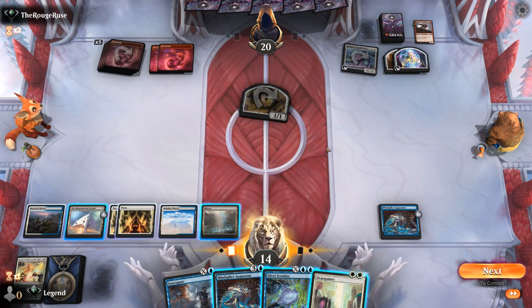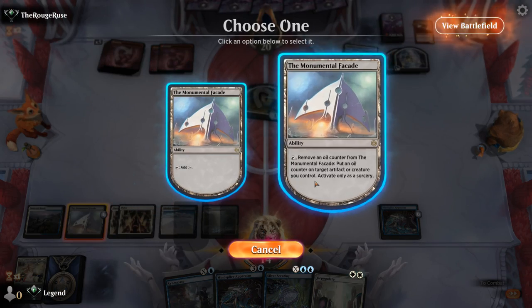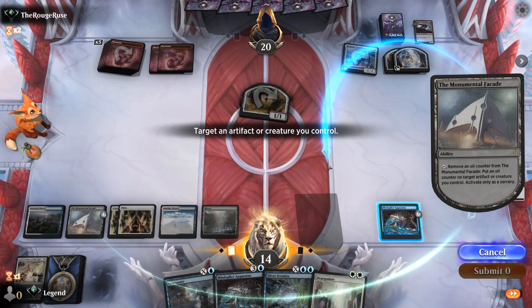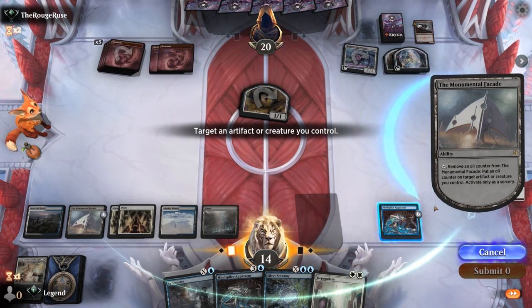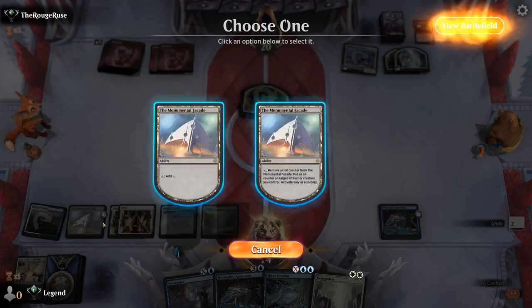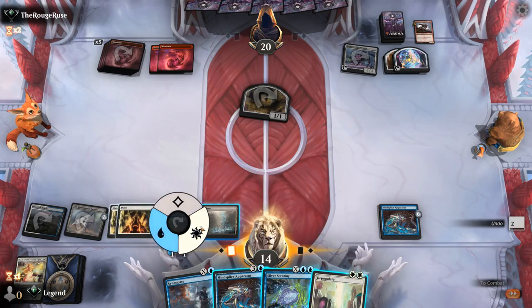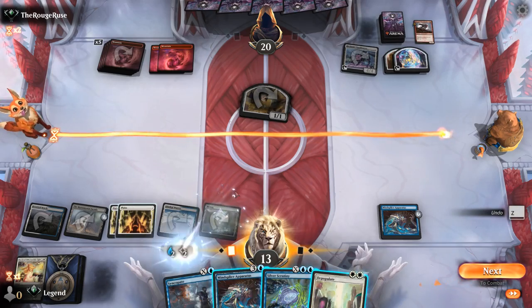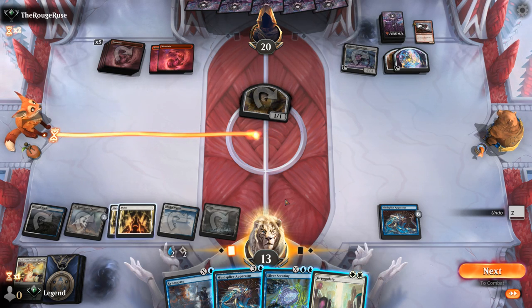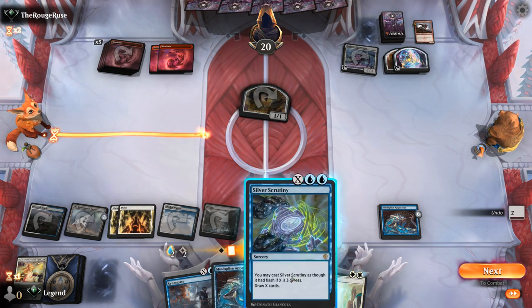How much mana do we want to sink into it? We could use Facade to put an extra counter on apparatus, or keep it to proliferate more oil counters onto Facade first — which could be relevant if the opponent destroys our artifact and we need to start over. I'm going to leave myself with one Plains untapped, so X equals nine. X equals eight is probably enough.